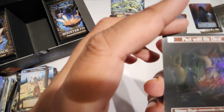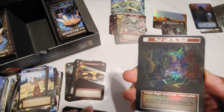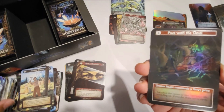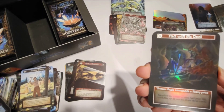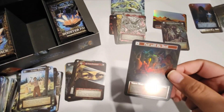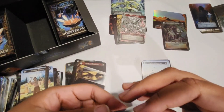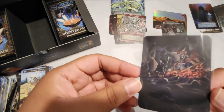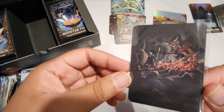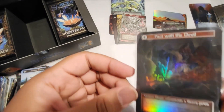Foil unique — Pact with the Devil! That's a very nice pull. Get that into a sleeve. The full art on the back is stunning — it's a very good card as well. I'll be playing this.